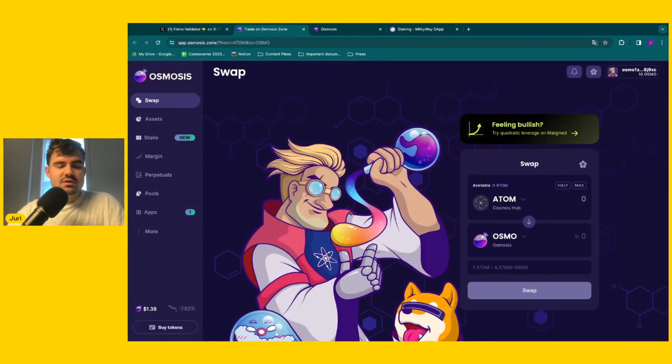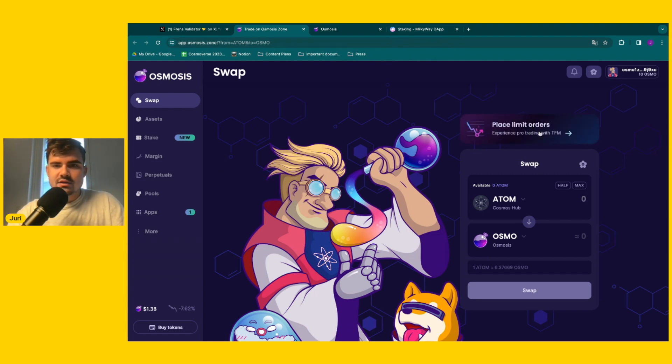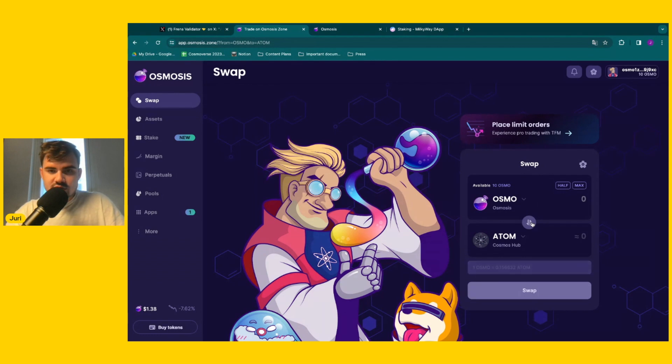Osmosis stakers usually get a lot of airdrops in the Cosmos ecosystem. No financial advice — I'm an osmosis bull, I love the project and hold a lot of OSMO. But if you want to be highly eligible for this airdrop, staking OSMO is one solution. Another solution is the following.